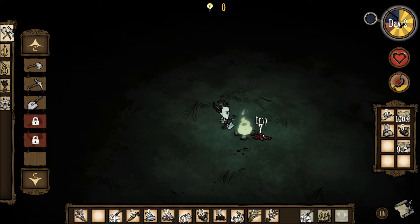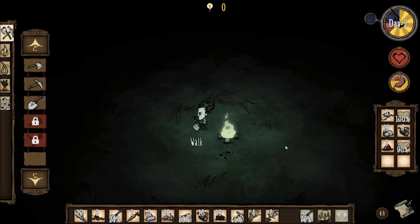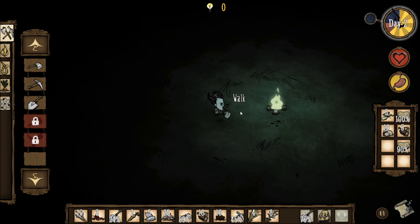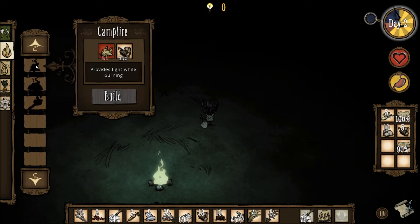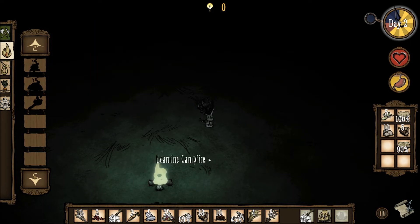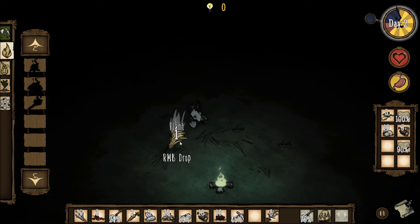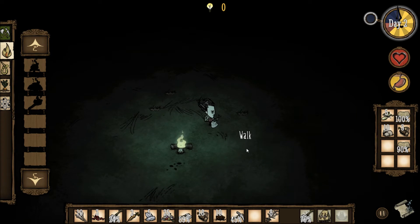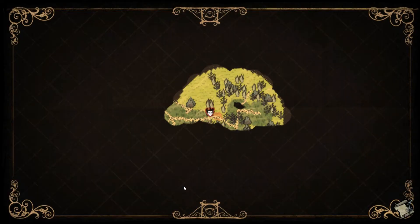Cook the berries. Eat — yes, alright, we're good. So we're probably going to make it to day three — that's nice. I need more grass then. I should plant these grass tufts — they take time to grow. I wonder how long they take to grow. It's daytime again — I think Tab opens the map? Yeah, Tab opens the map. I need to find more grass.